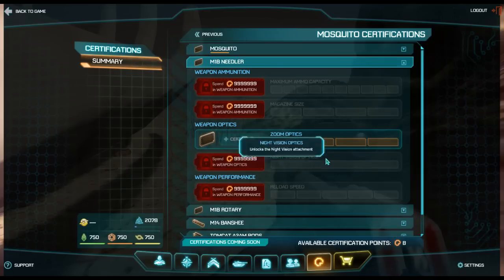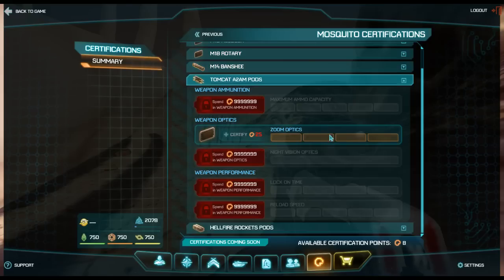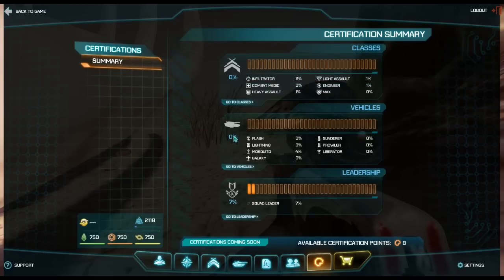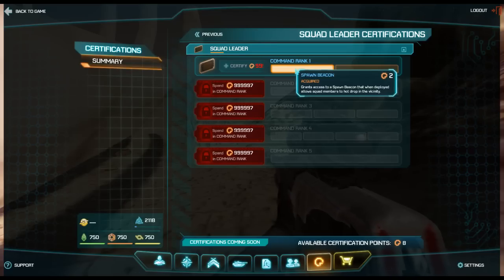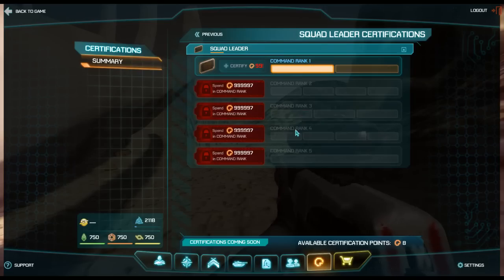There are certifications for all the weaponry on vehicles too, so you can upgrade just about everything. Some certifications are not implemented yet - they'll be balancing them over time. Those are your vehicle certifications. You also have squad leader certifications, which allow you to rank up and be a squad leader. I just wanted access to spawn beacons, which is the very first command rank - I think it was 50 points.